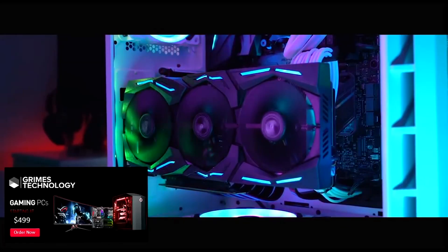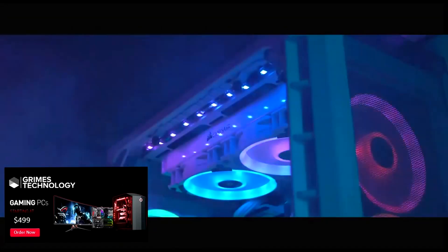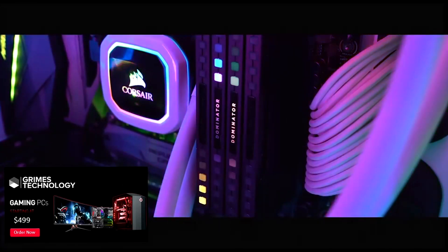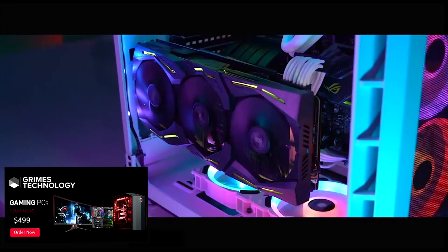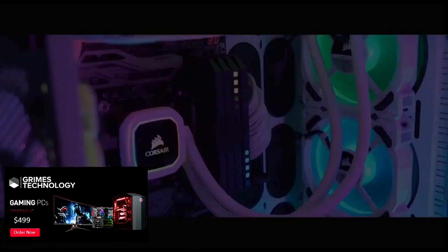ShakeSquad, if you want to get yourself an ultimate gaming PC or you want to start a YouTube and streaming career, check out GrimesTechnology.com. Along with custom-built PCs and gaming monitors, they also have streaming gear such as capture cards, condenser mics, green screens, and more. Use code 'shakes' at checkout.